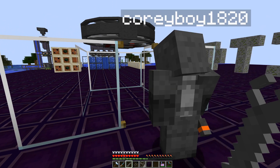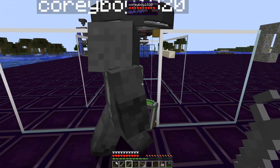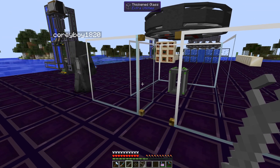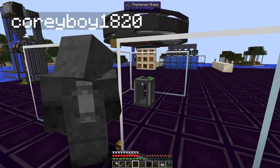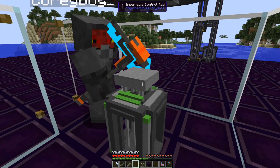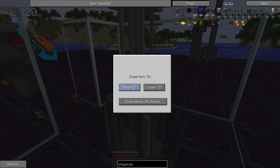Next you're going to want to place your fission reactor right in the center. And on top of your fission reactor, you're going to want to put an insertable control rod. With the insertable control rod, you just place it right on top. It allows you to control how much the rod is inserted, as the name might suggest. The crafting recipe is shown on screen.